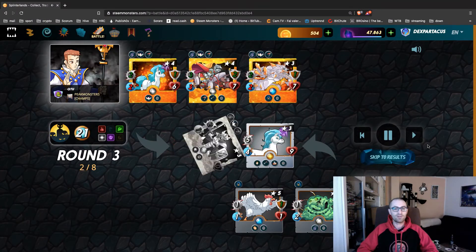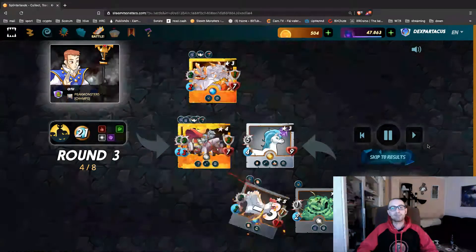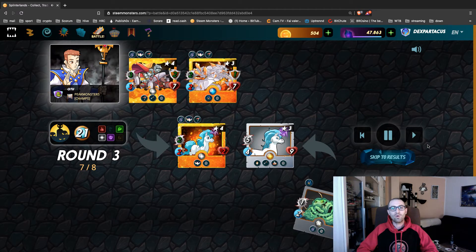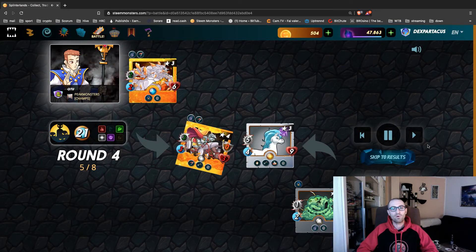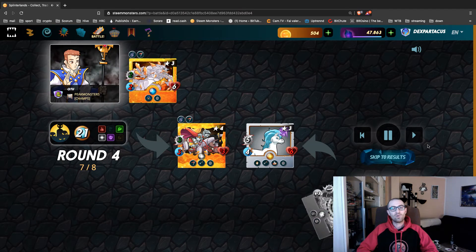The Unicorn has 3 ranged attack, really really good. It's a hard battle for the opponent too because my Unicorn is really great. Eventually it's just unicorn versus unicorn — and my Unicorn won! This card is amazing.